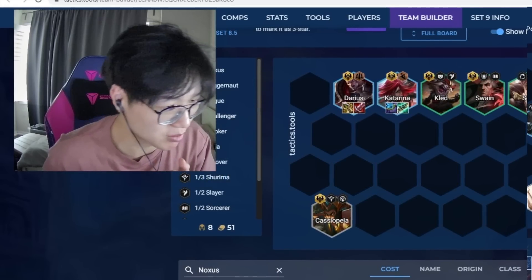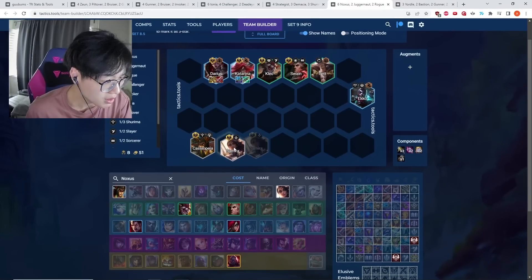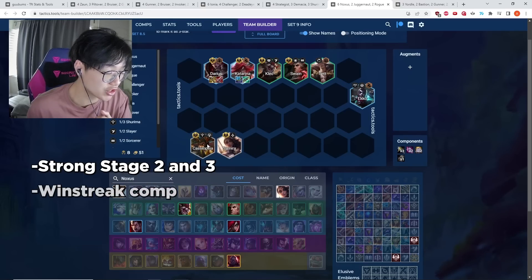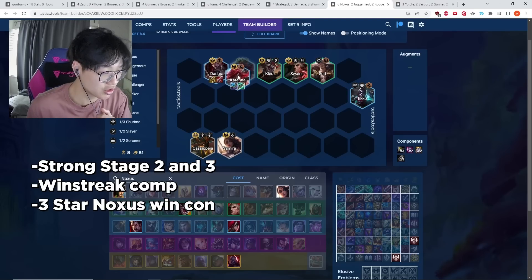If you start early, collecting stacks with Cassiopeia, Samira, and other units by winning fights, you're going to be a lot stronger late game. This is a snowbally comp — your strongest stages are Stage 2 and Stage 3, where you accumulate HP and gold leads by streaking. That lead gives you time to hit your three stars when the two-star units start falling off.